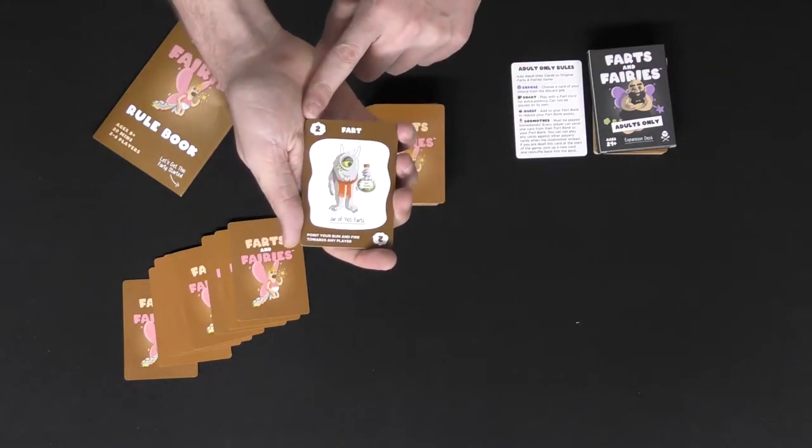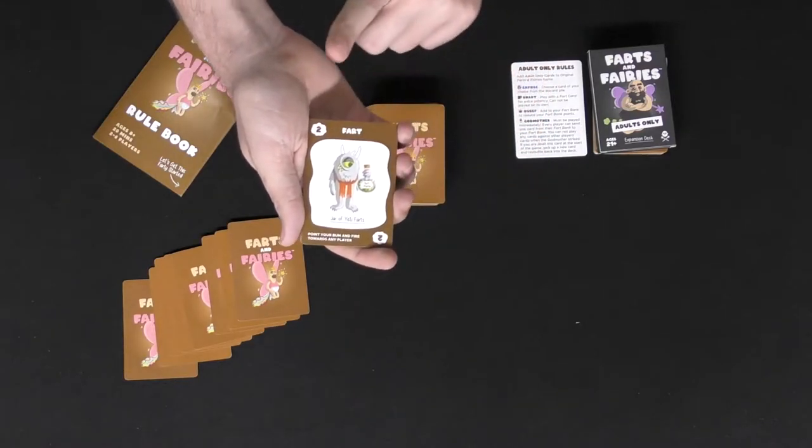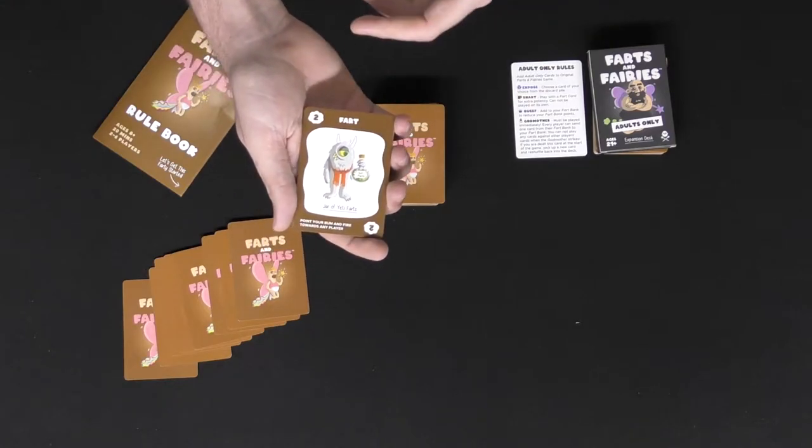Whenever you play a fart card there's a number on the top left or bottom right of the card. That is the number that gets banked on the player you play it on — as long as it does get banked — because there are going to be wars in this game.